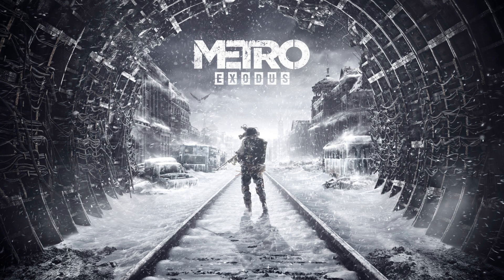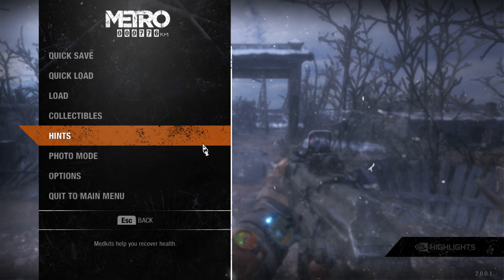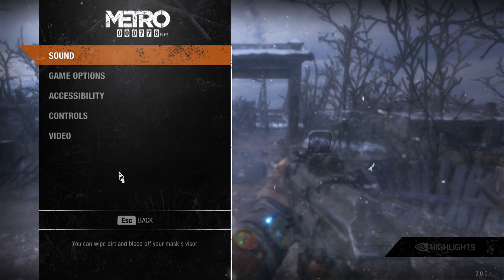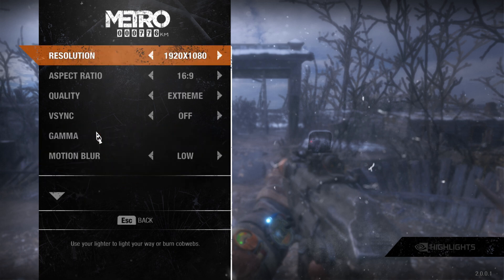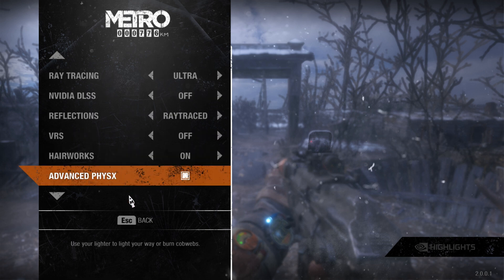We're heading into the tunnels in Metro Exodus. In Metro Exodus, we once again have settings maxed out, including hairworks on, advanced physics, and tessellation on.